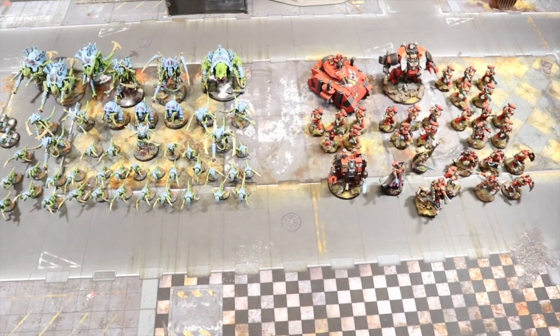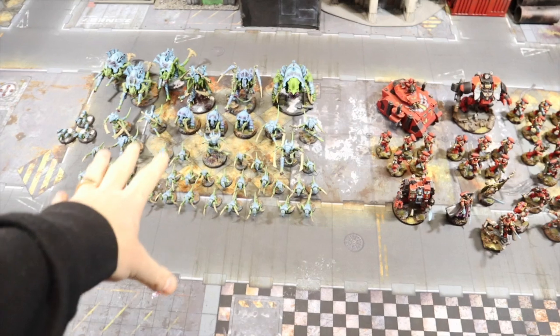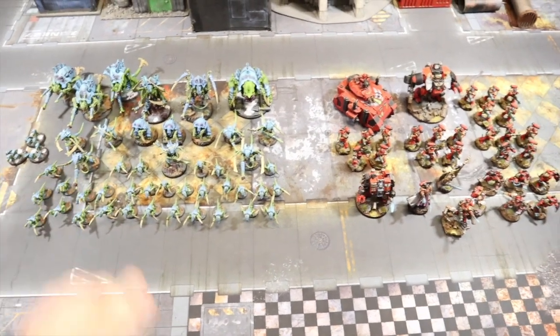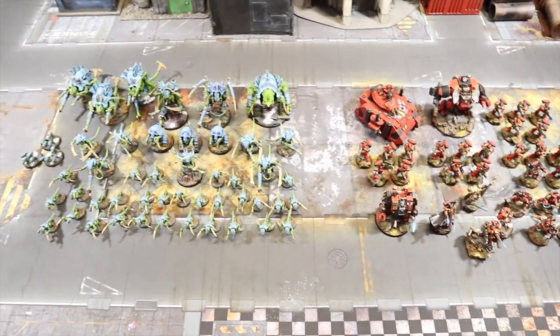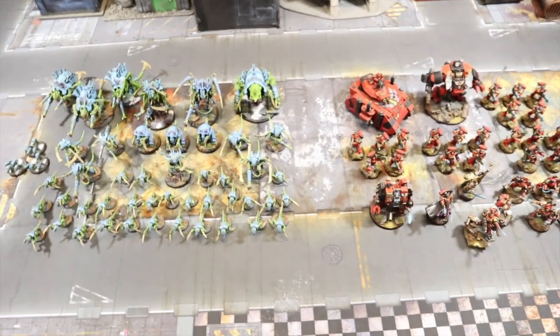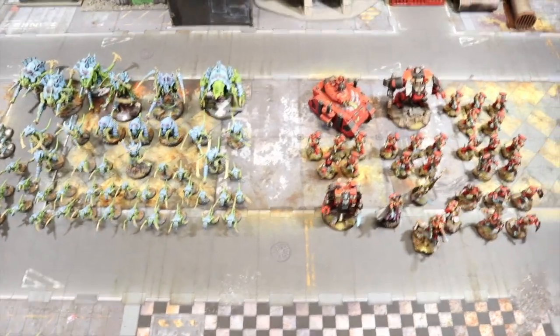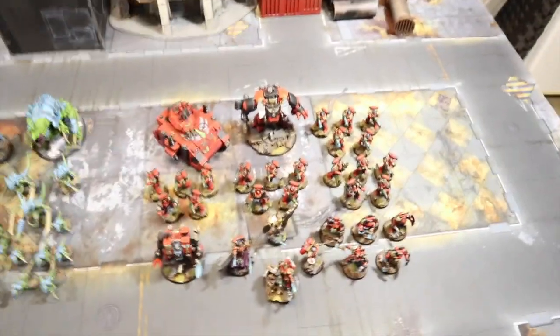The Tyranids are going to be running as Yorgamanda because I still think that's the better option at this point. They'll be taking a relic or two and some other bits. We'll go through the lists and break it down at 1500 points.